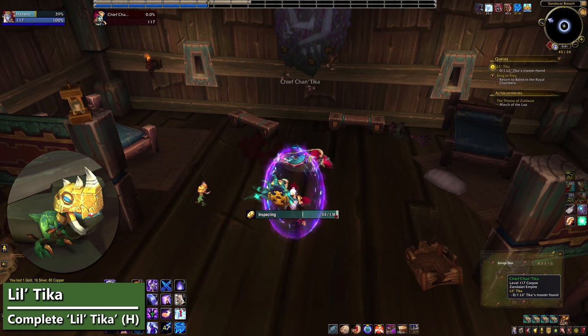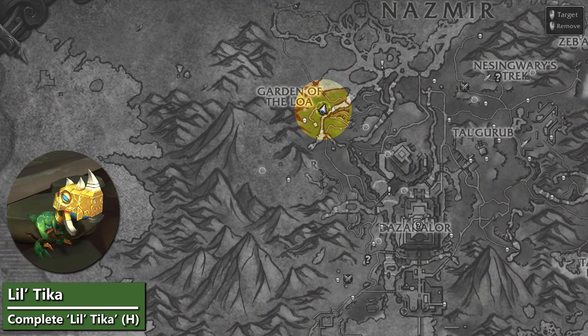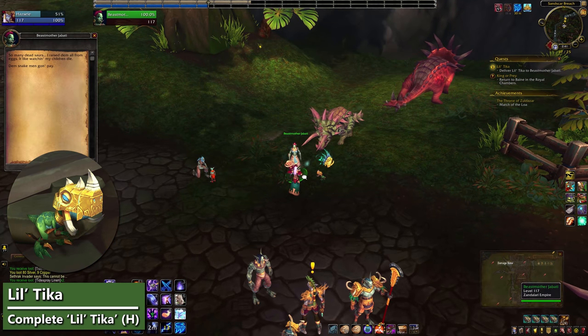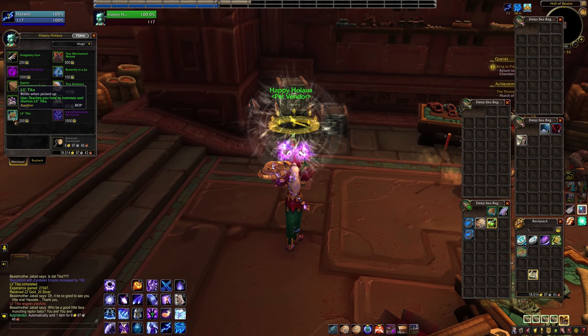Complete the quest Lil' Tika to add Lil' Tika to the vendor. It's a Horde-only quest and you can pick it up in Zoldazar with no prerequisites needed. A few days after you turn the quest in, you'll get mail about Tika, but you don't need to wait for the letter — the pet should appear on Halawa as soon as you finish the quest. That'll be 200 pet charms for that raptor you just rescued.